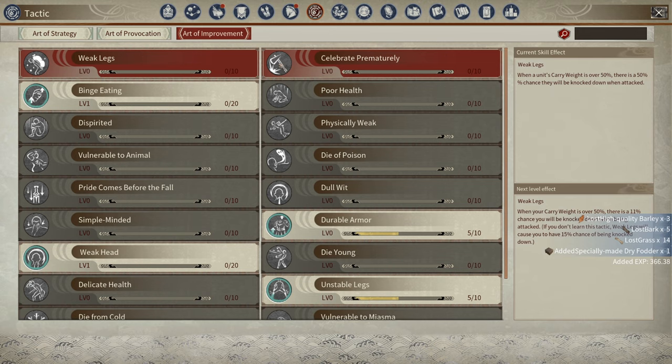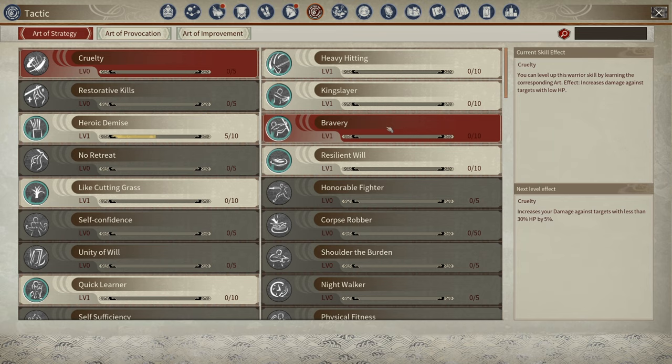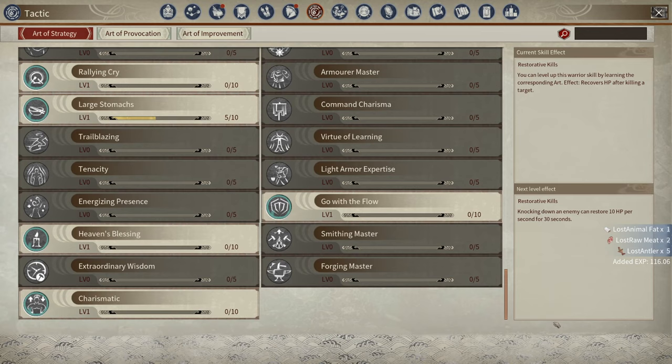The difference between the three: Art of Improvement mainly gives your AI different passive buffs or teaches them totally new things — for example, a talent where when they kill something they gain health over time, or you can teach them to craft higher quality items.